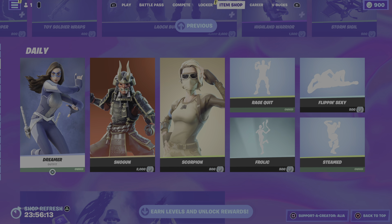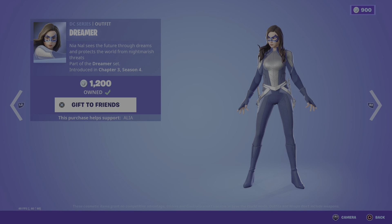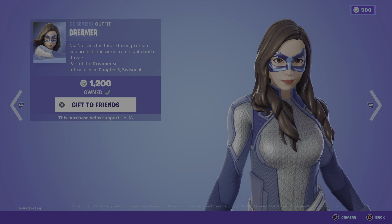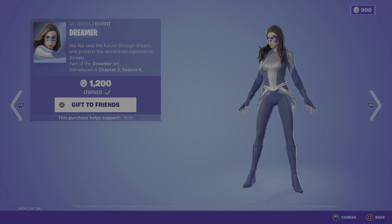Moving onto the daily store, we have the return of some pretty damn cool items. Starting off, we have the return of the Dreamer skin — Nia sees the future through dreams and protects the world from nightmarish threats. Really cool skin. You guys will have had this over the past week now, taking us into Chapter 3 Season 4 which is three days away — and I'm going to be covering it here live on the channel.